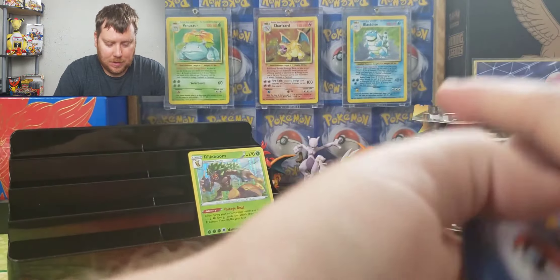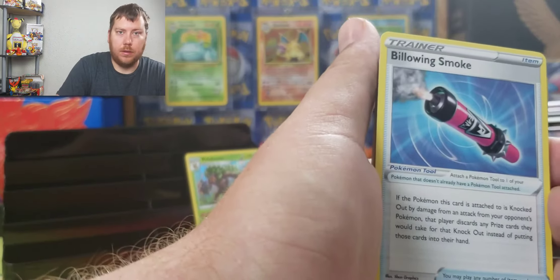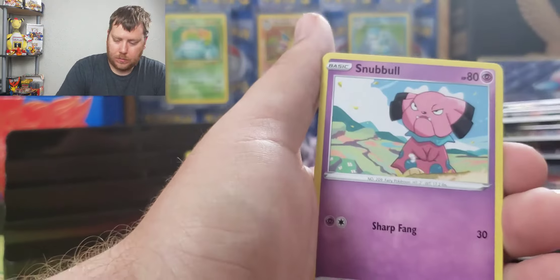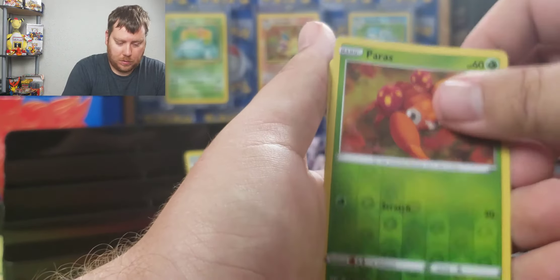I was doing some Pokémon Go and they added Mega Evolutions into that, so it's probably stuck in my head when I see them. Paras and Talonflame — nothing there.